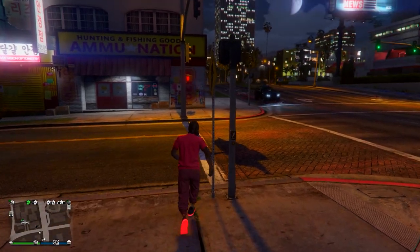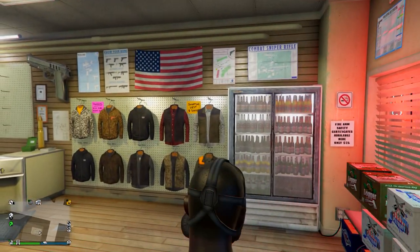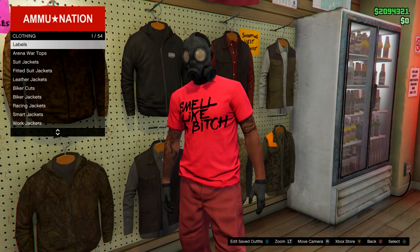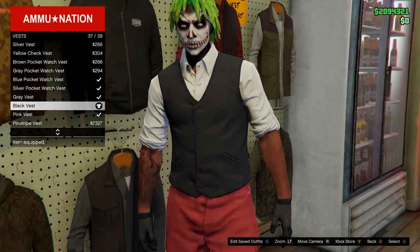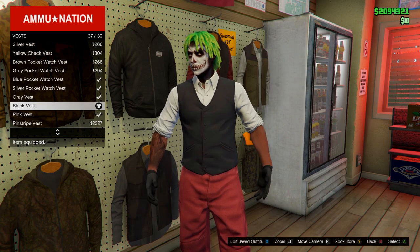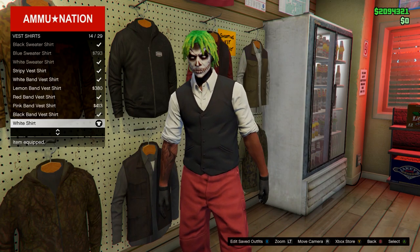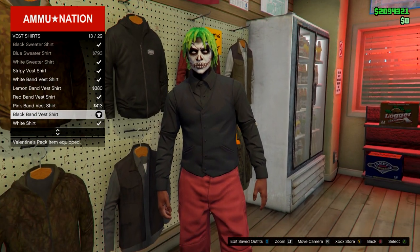When you load back into Online, go back into the ammunition store — you should spawn across the road. Go on the top section, head down to vests, and equip any vest that has a white shirt underneath — go for the black vest. Then back out, go on vest shirts, and equip the black band vest shirt.